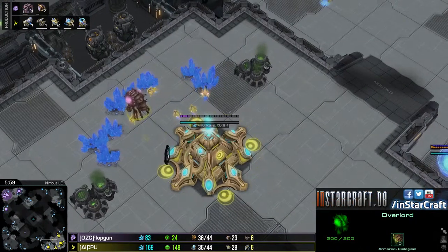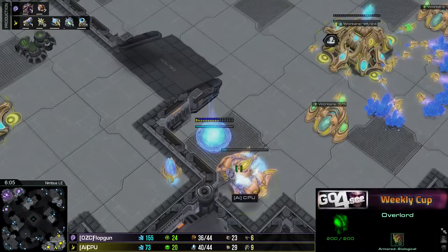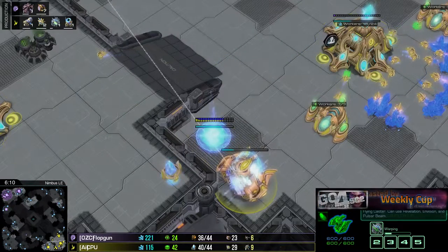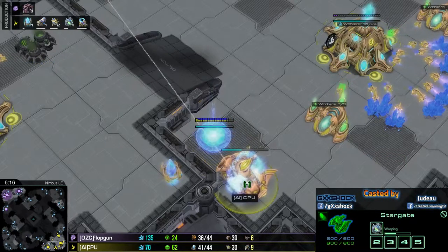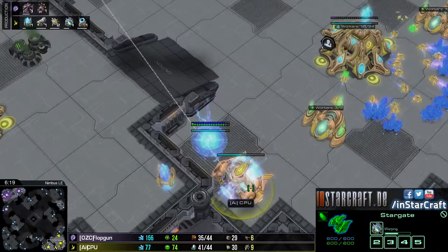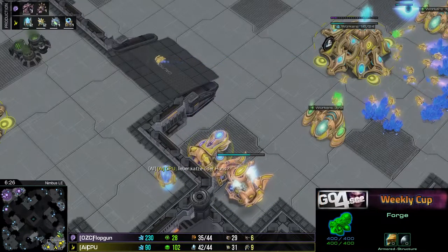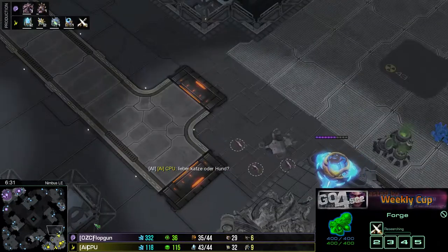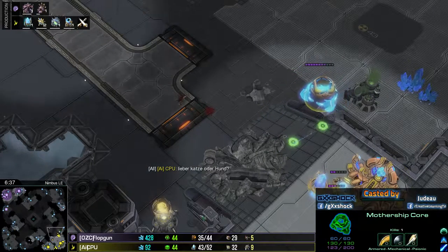The Observer is making its way towards the main base but turns around - he doesn't want to lose it. But that's actually crucial because there's a Stargate incoming and he's already producing the first Oracle. The Forge is also following up, so I think CPU is going to try to do as much damage as he can.